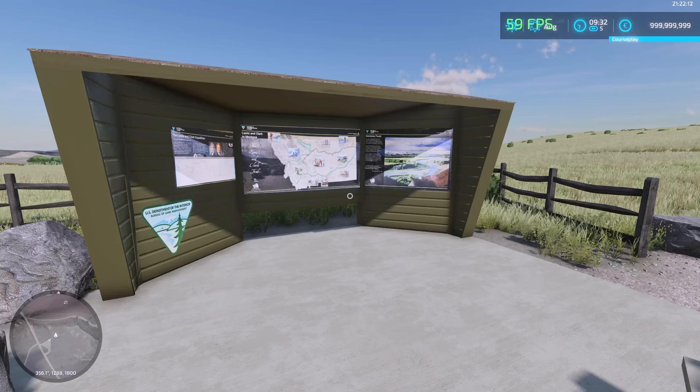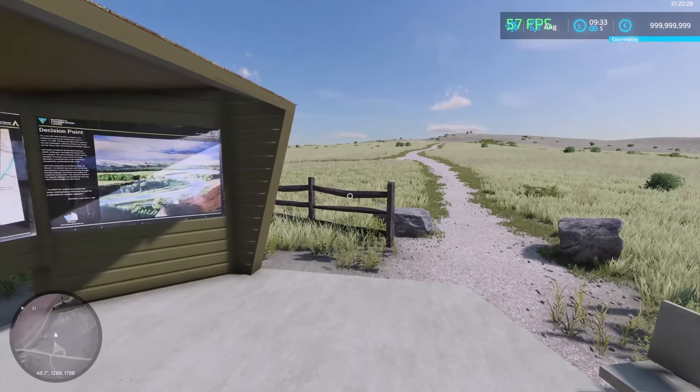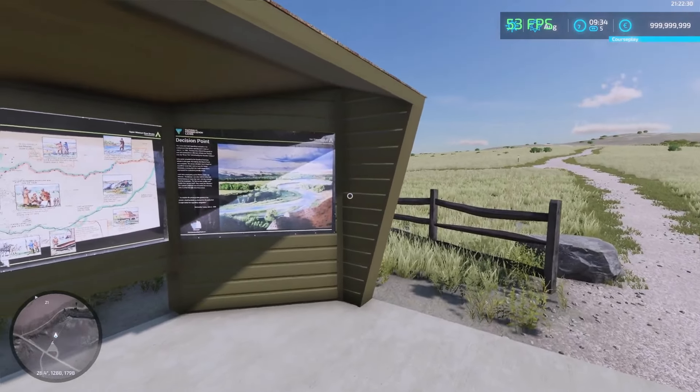So without further ado, we're just going to get right into it. Give you guys a little bit of a tour of the map here, just so you can get a feel of what we're working with. I already have a spot picked out that I think is a really nice spot for a farm. This is the spawn point of the map, so I'll give you a little look. It's a really scenic map.